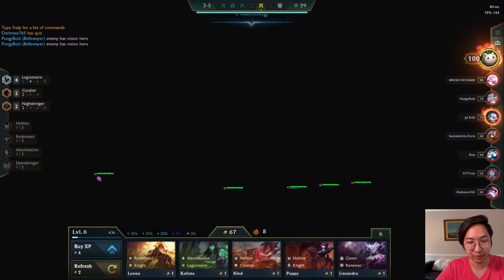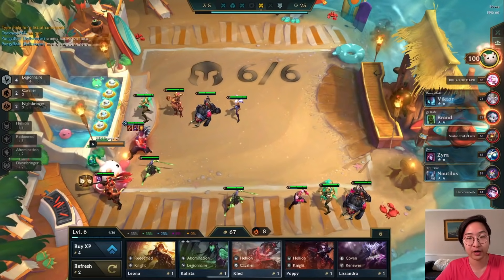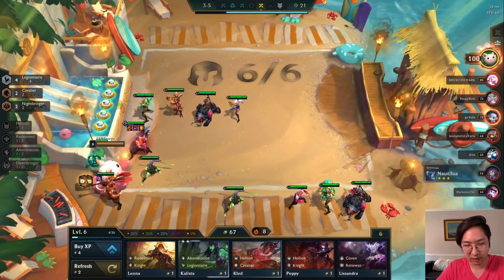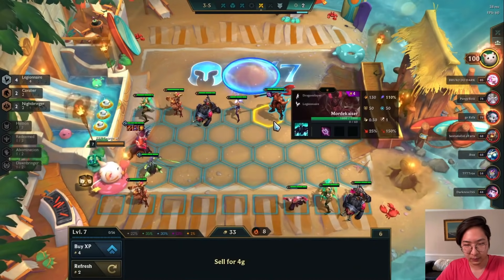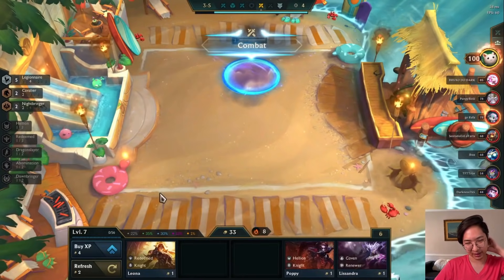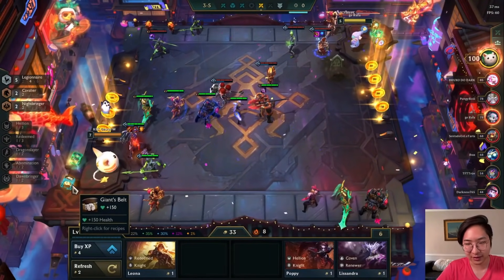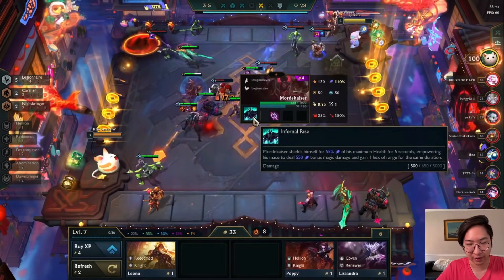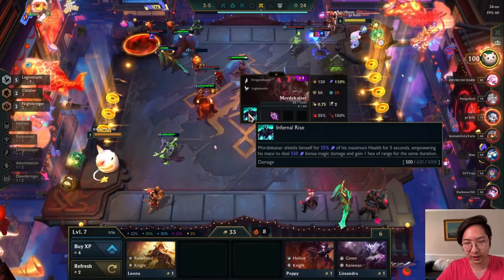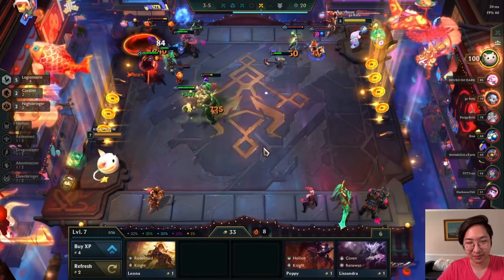On carousel I'll grab the rod again - I want to build Morello. I'd much prefer to build a Zeke's Herald or get a Chain Vest to build evil Guardian Angel. Evil Guardian Angel is probably one of the best items on Morgana in my opinion. There's a Kalista - I'll pick that up. I'll drop in Mordekaiser, he's a Legionnaire, a four-cost unit, so I'll just play him for now.